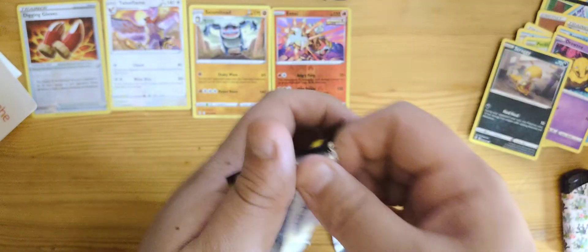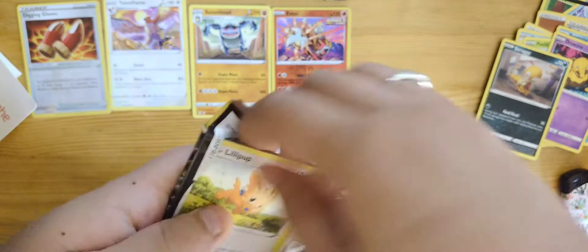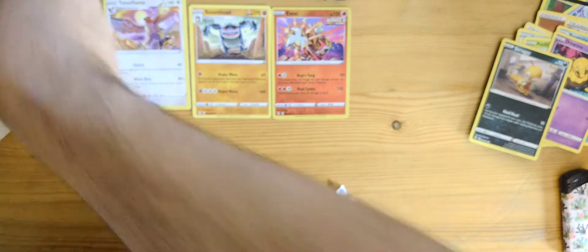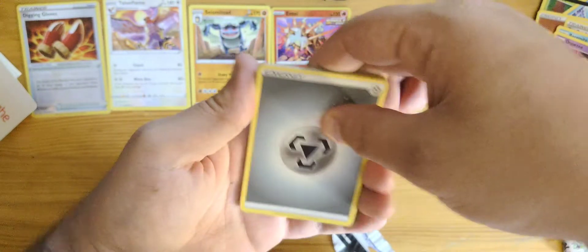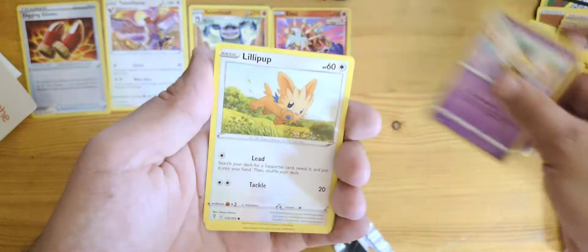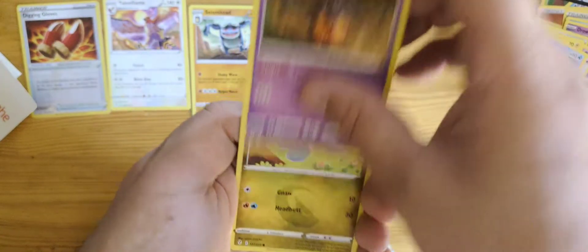Last one — the Umbreon pack. Let's give me money — this is the money pack. Steel energy, Golduck, Combee, Lilipup, Emolga, Tentacool, Bumbakaboo.